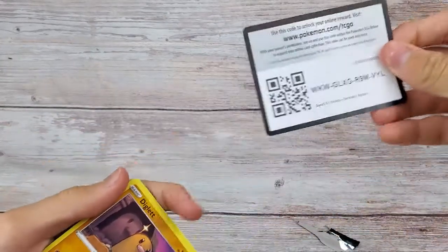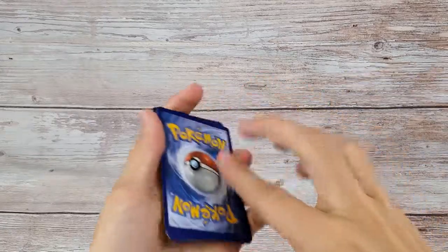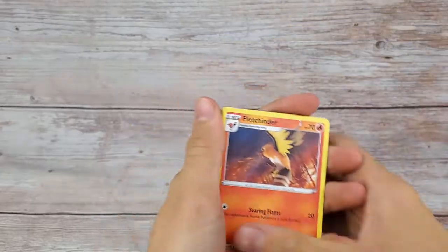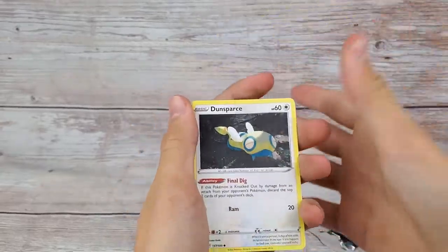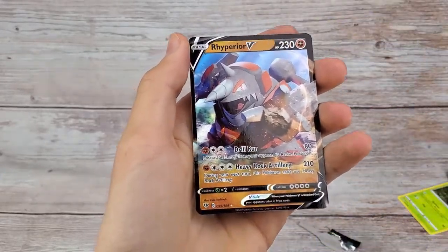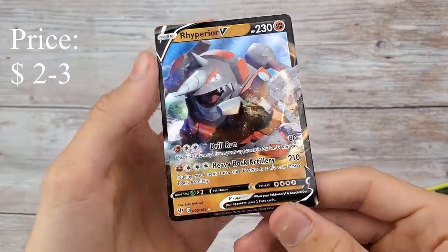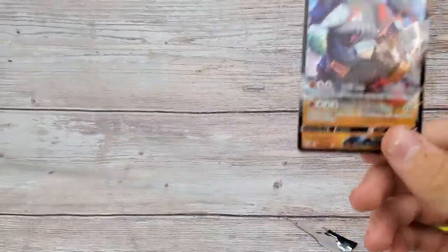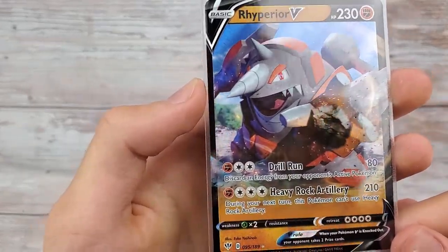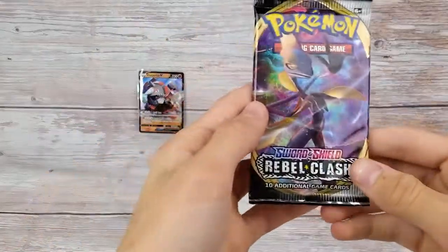Hopefully we can pull more cards we don't already have, just to add to the collection. Nice energy, another card we already have — and here's the hollow. Oh, Rhyperior V — definitely don't have this one yet. It's kind of a one-third art, I guess, because the bottom is not a full art. But it's nice, with those red eyes all reflective — definitely like this one.